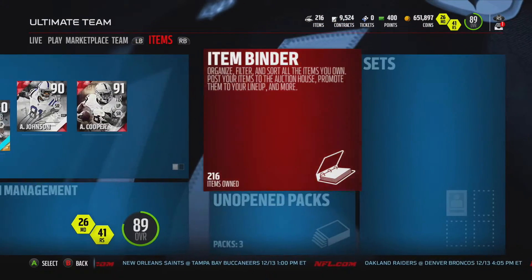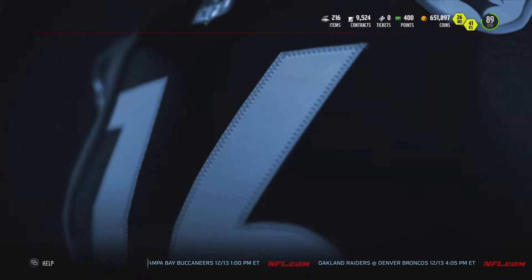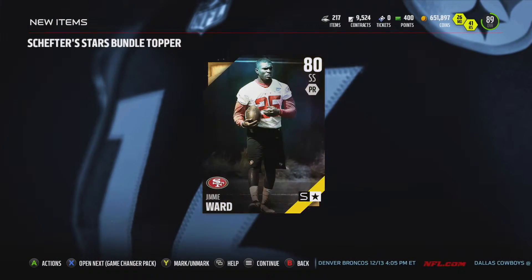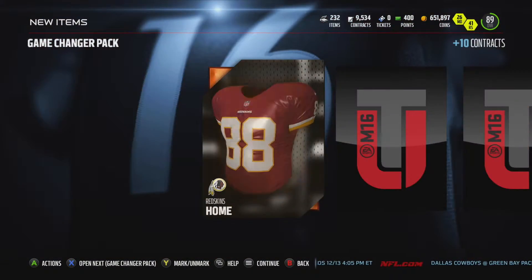And then I do have a few game-changer packs. Let's start off with a Shipped to Start Topper — nothing special. I'm just going to sell him, don't really need him. But then let's just get right into these packs. Hopefully we can pull that Oliver Vernon.